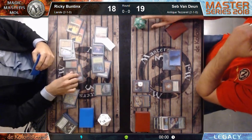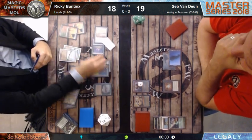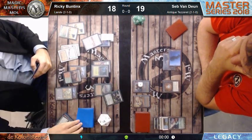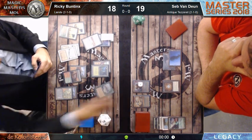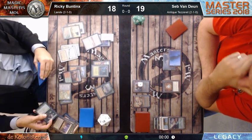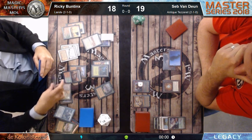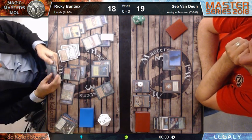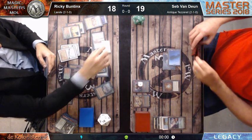There's an original part on the other side - he copied the Thespian Stage and made the Maze of Ith. Now he can tap the two lands every turn. He's tapping the Maze of Ith - why is that? It doesn't produce any mana. Yes it does - it makes one green or one white mana from the Riftstone Portal that's in the graveyard. That's right.